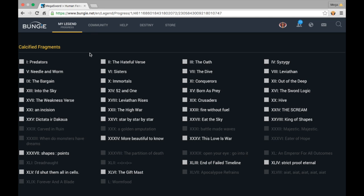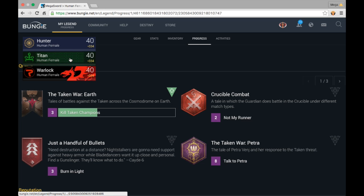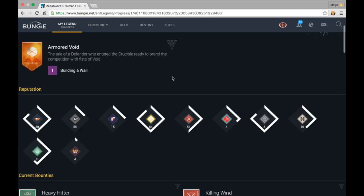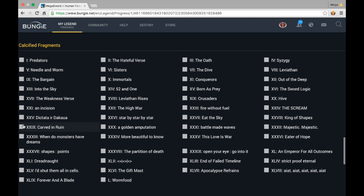It shows you the calcified fragments that that character has. As you can see, my Hunter is missing maybe less than half of the calcified fragments — for example, if it's not shaded, that means I do not have that one. Now if we go to my Titan, my Titan has all of them, so they would actually be white in color. You can check every single one of your characters and tell exactly which ones you're missing, and then you just go get it.